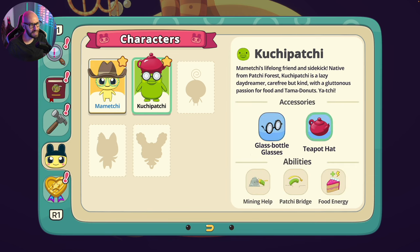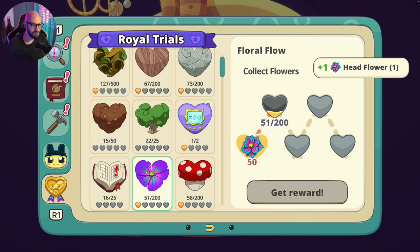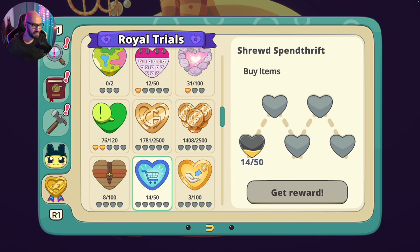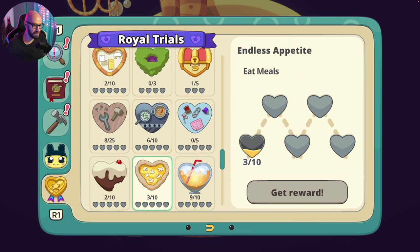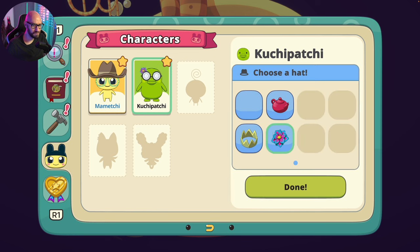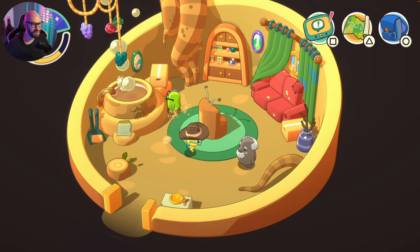A cowboy hat! I want to put on the cowboy hat, so let me go in here. Actually, I'm going to put the king hat on his head instead with the glasses. Whoa, a head flower — that looks so cool! I think I'm going to place the flower on my friend's head because it might look better. No way, that looks so good! The flower puts a little bit of color on his head — that is so much better!